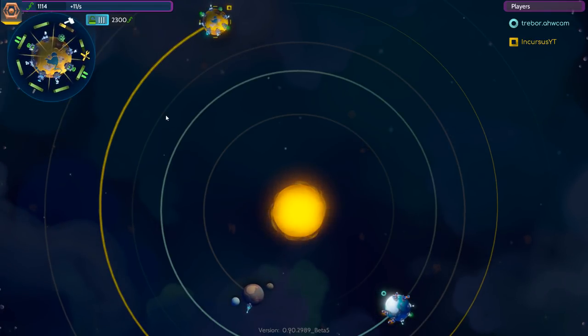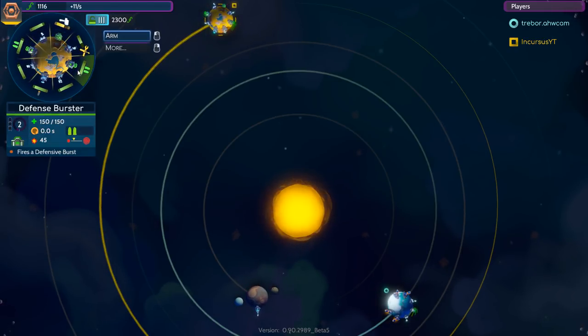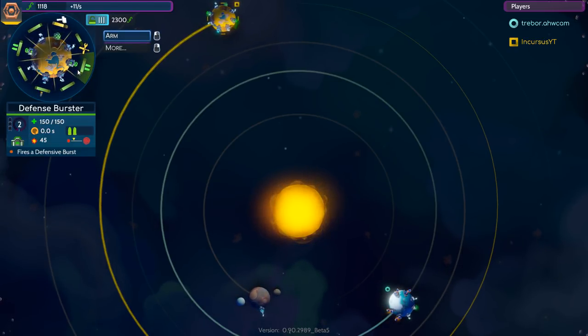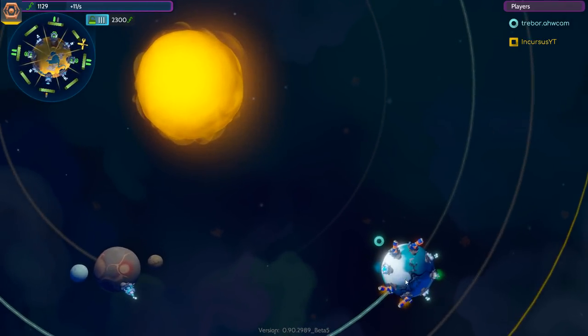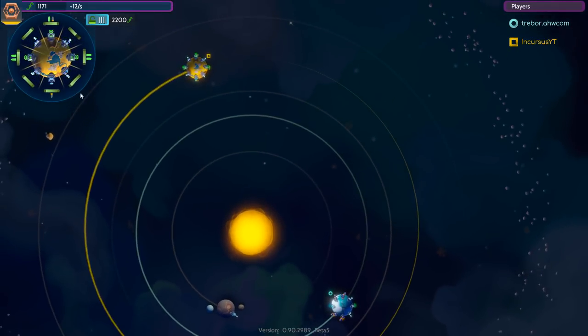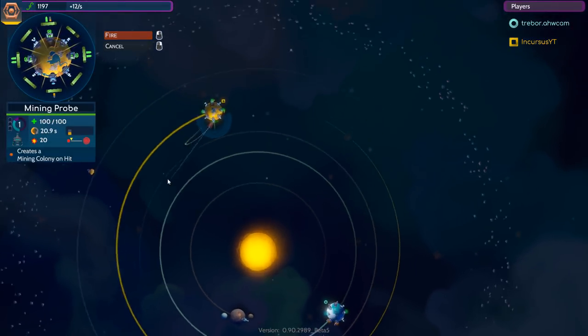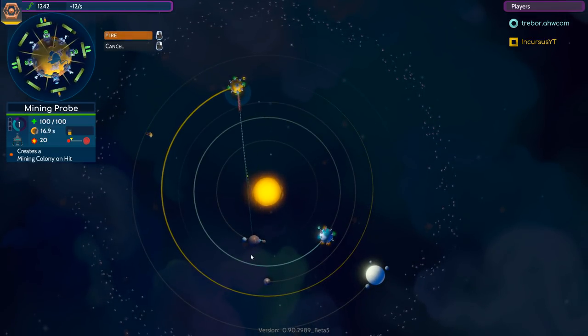Mining probe is 40 seconds away. Defense bursters have upgraded to level 2. He built a planetary thruster — so he's only got four guns now. That'll be fine; he doesn't have nearly the damage output needed to take me out, at least not before I do some serious damage to the solar system.